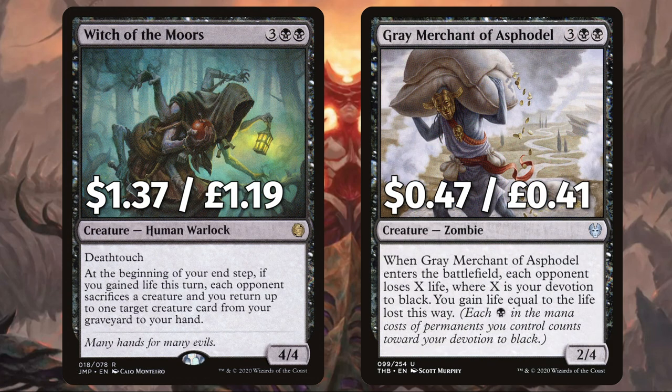For the final two we have Witch of the Moors — at the beginning of your end step, if you gained life this turn, each opponent sacs a creature and you return up to one target creature from your graveyard to your hand. And good old Gray Merchant of Asphodel — when he ETBs each opponent loses X life where X is your devotion to black, and you gain life equal to the life lost this way.